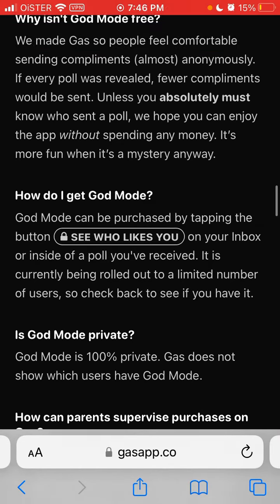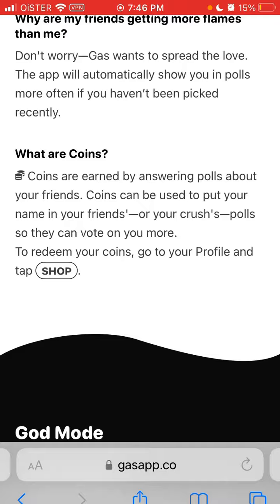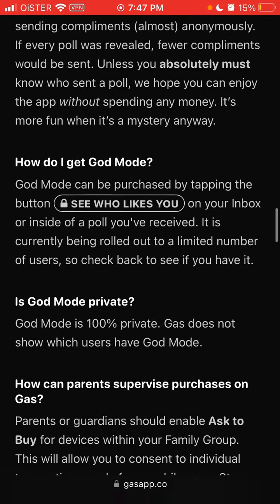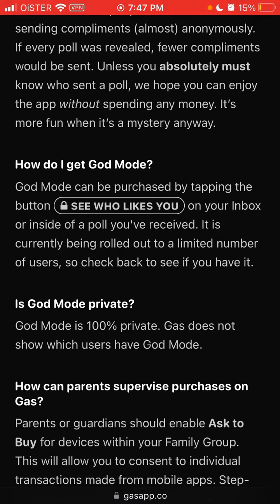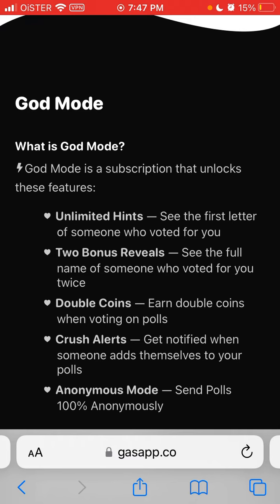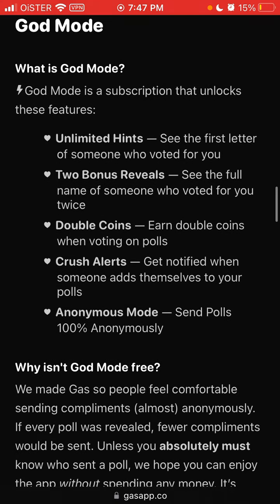I'm just exploring the GAS app here, trying to get on all the features. One of the most popular questions is how to see who likes you. Basically, if you go to your inbox or inside a poll you received, you might see a button that says 'See who likes you.' That feature is called God Mode.